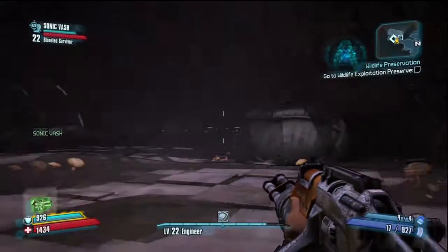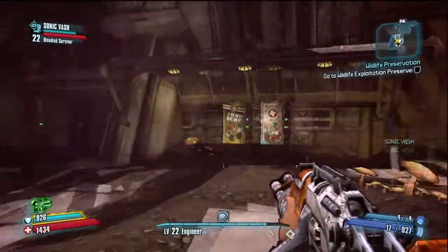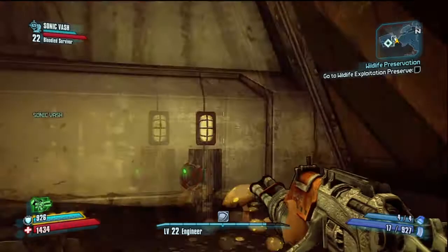Where you want to go is the Caustic Caverns. If you don't have that available on your map, what you need to do is progress the main mission until Sanctuary gets lifted up from the ground and teleports, and then you eventually go down there.